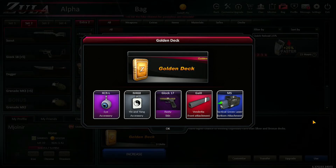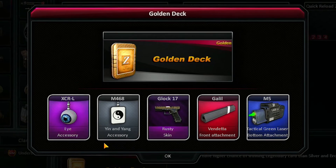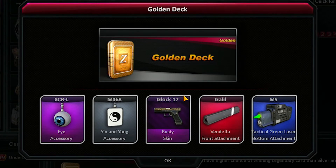The new skin system is based on the so-called card decks. Each card provides different kinds of accessories for specific weapons. On the top of the card you can see which weapon you can apply it on. Each card fits only with one weapon and cannot be used with others.